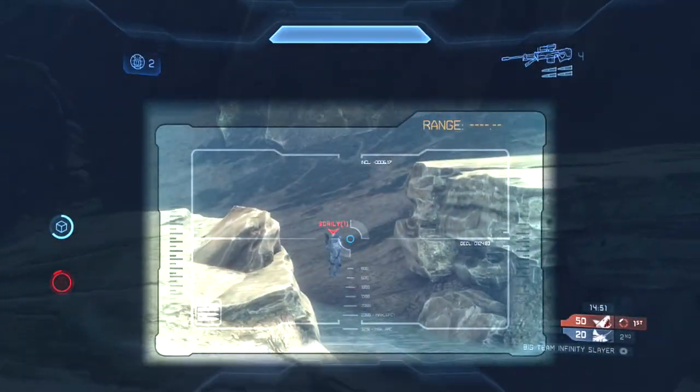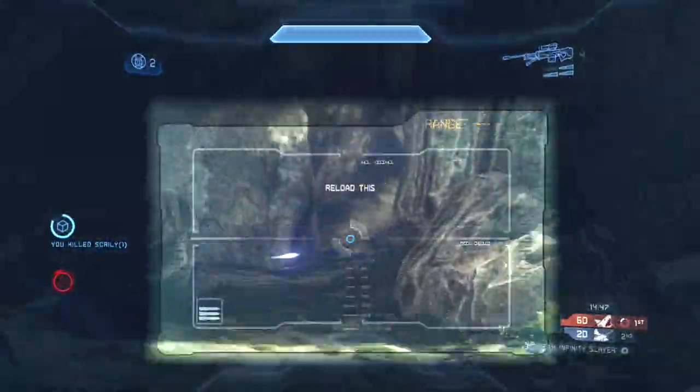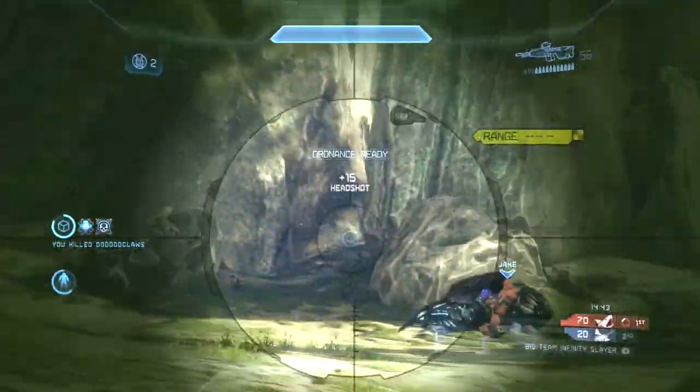Right here I end up going for this guy. I'll quickly check and see if the Mantis is pushing out again — it doesn't. If I help my teammate, he would have gone around and around with that guy for a while.